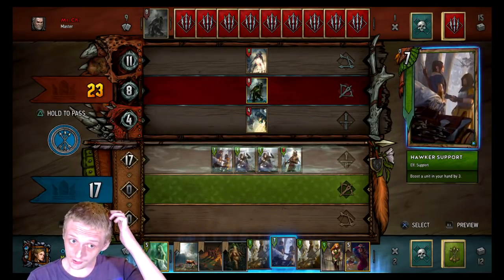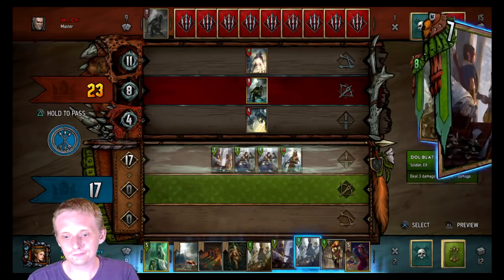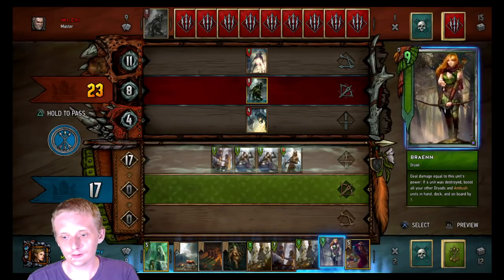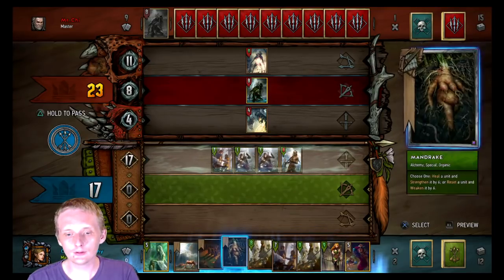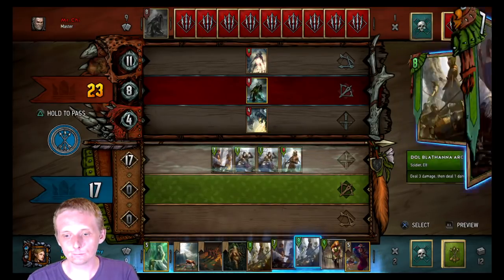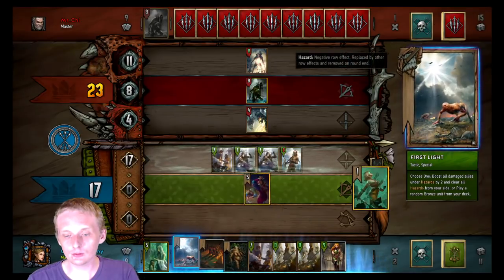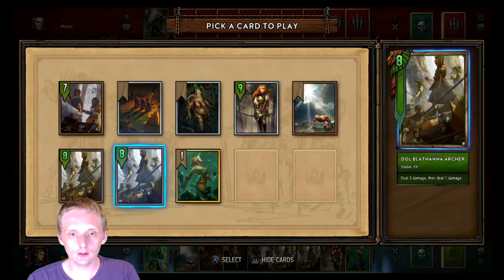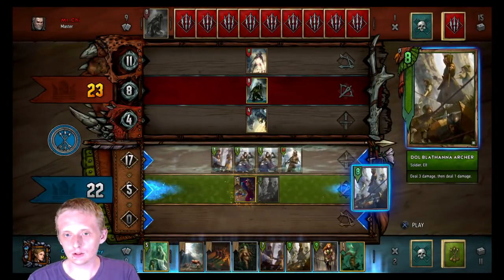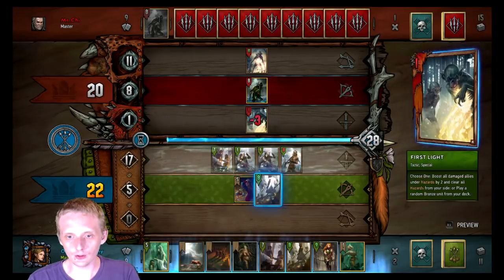Now I can't just play the Hawker Support because I'll lose tempo. Don't want to clear skies yet — see if we can bait out more weather. Let's play Dandelion Poet. It's kind of weird that this deck runs the Archers when you're not running Scorch. But there is no escape — we'll just kill off his fog unit. We'll see if he plays another weather here.